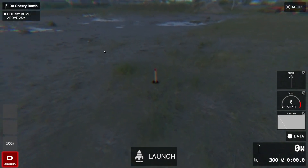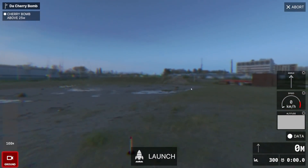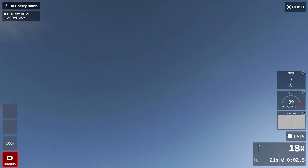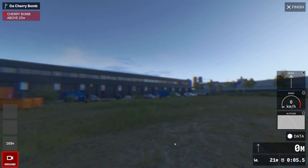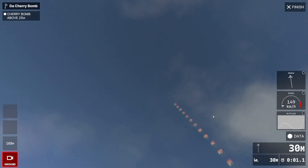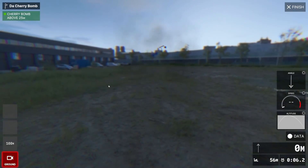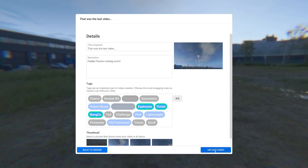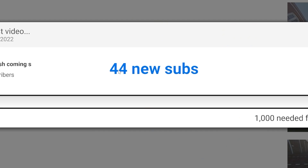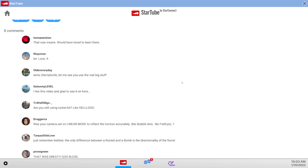Let's launch this — where are we? We're like in a swamp, in the arse end of some industrial estate. Let's launch this. Yay! Was the cherry bomb above 25 meters? No, we didn't achieve it. Annoyingly you had to go a bit more sensible to do it — but look, we did it: 50-ish meters. We got a nice green on that. We didn't reach the heights of the last video, but 44 new subs though, we'll take that. Lame cherry bomb — let me see you use the real big stuff. Hurtful comments — they never get any easier to read.